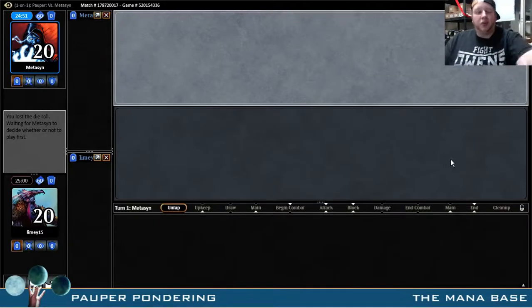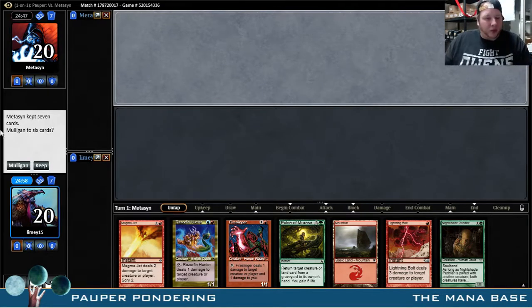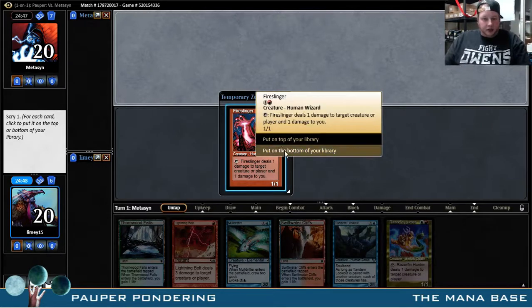Hello everyone, welcome back to round number three of this week's Pauper Ponderings. We are playing Temur Soulbound, trying to go two and one, and I cannot keep this hand. This hand is okay — we have Razorfin Hunter plus Tandem Lookout plus a Lightning Bolt, I'm gonna keep. Fire Slinger, I'm gonna put that on the bottom.